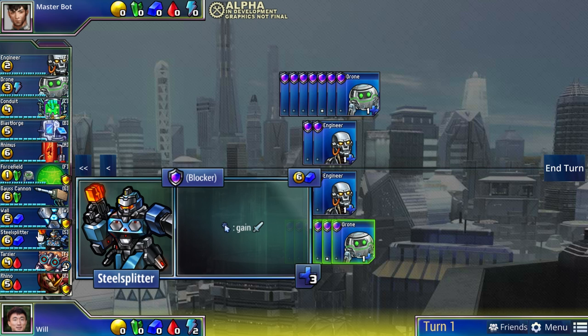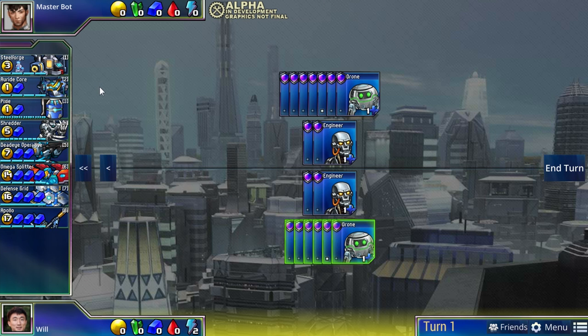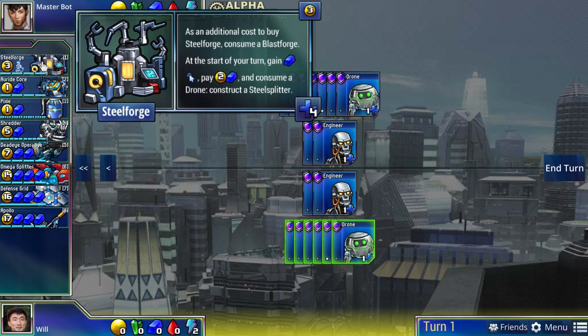Overall, green just has very sturdy units. Steel Splitter has three health - not as much as Gauss Cannon but it can both attack and block, and having those options is very valuable. Another theme of blue is that it gives you a lot of option value. Even though the blue resource must be spent every turn and the economy is a bit clunky - you've got to spend blue every single turn because it decays, and you need the right ratios of gold - the units themselves give you a lot of flexibility, as most of them can attack or block like Steel Splitter.